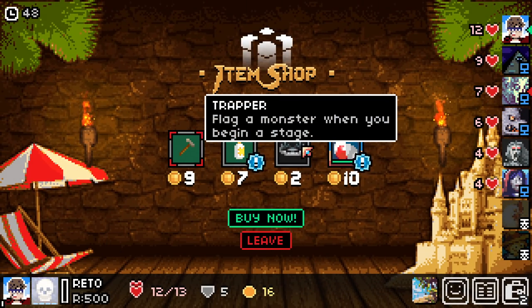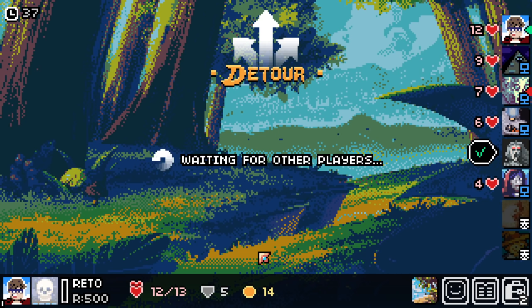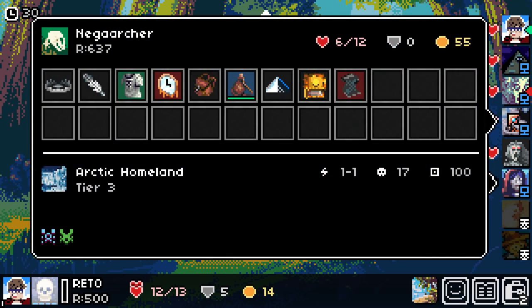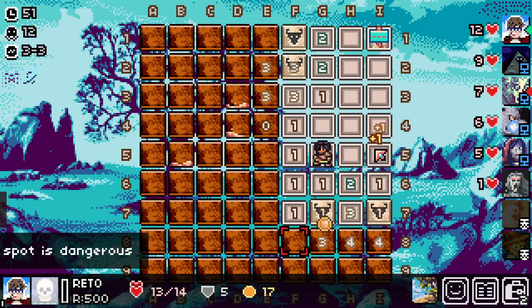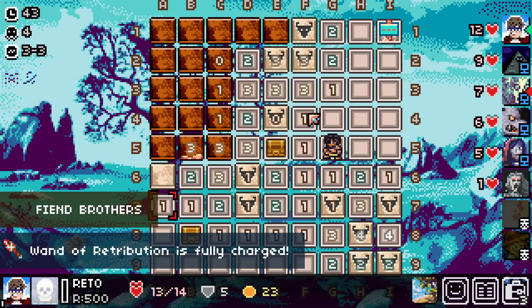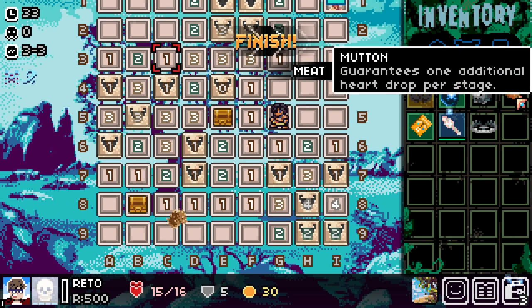Maybe we'll save up money for once and get our upgrade. I kind of like flag a monster when you begin a stage — for two gold, sure. Wild's homeland — you now have three revives. Why do I get a revive when I come here? I feel like there's supposed to be some kind of downside. But every time I come here, I just end up getting lots of health.